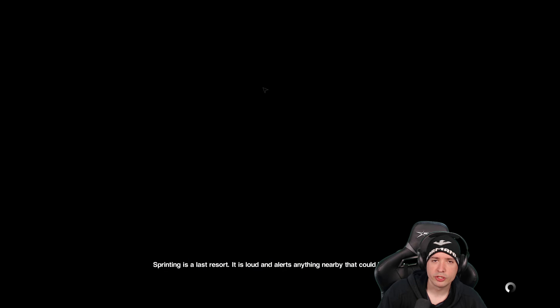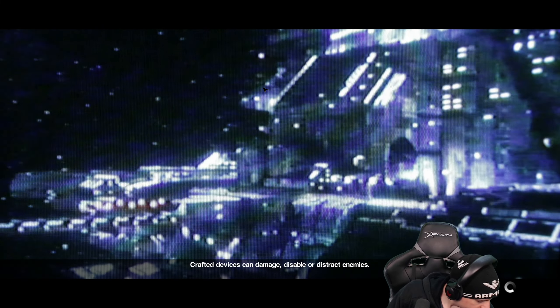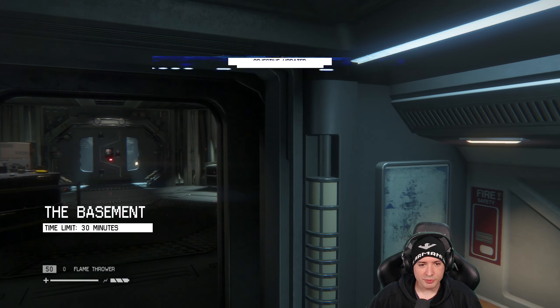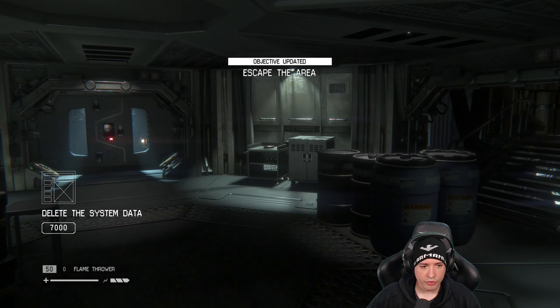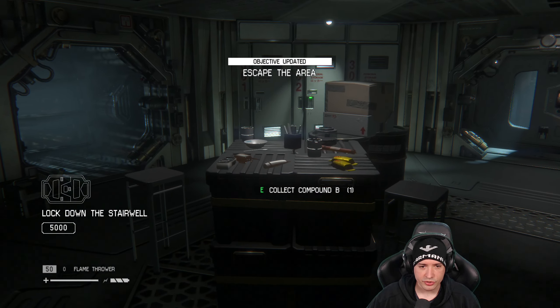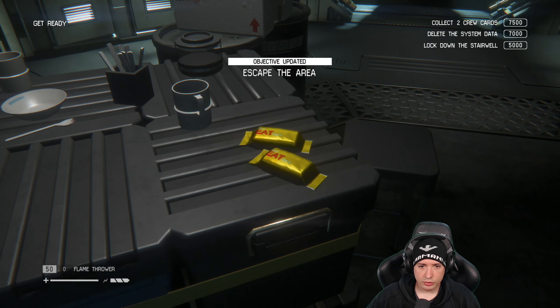Let's go with Amanda in the first run and see how this works. Okay, the basement. 30 minutes. Collect two crew cards, delete system data, and lock down the stairwell.